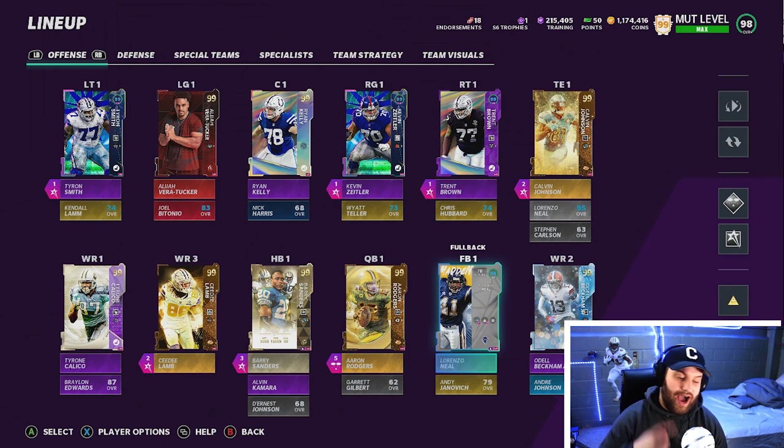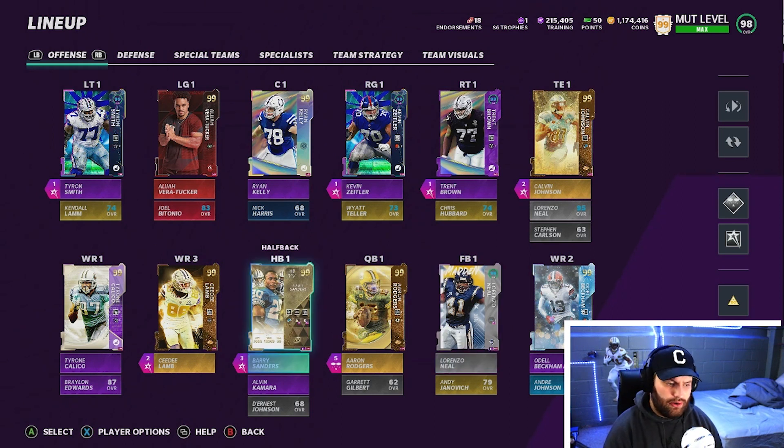For fullback, I was actually thinking about getting Heath Miller — a lot of people are saying his tight end card is actually a 99 here and very good, so that's a card I'm going to be changing to. Our running backs are our two favorite possessions on offense. If you didn't catch the video yesterday, we did pull Barry Sanders and did a gameplay with him — it was a fire gameplay. He's the most consistently expensive card in the game right now.